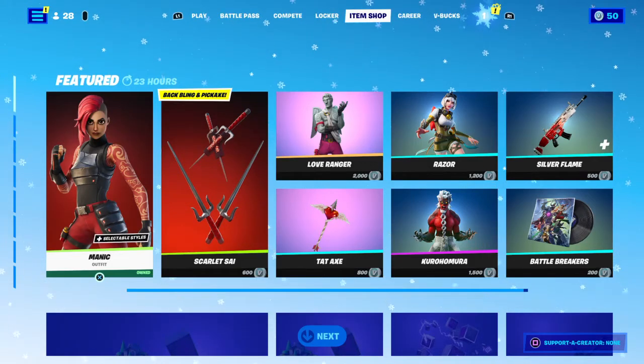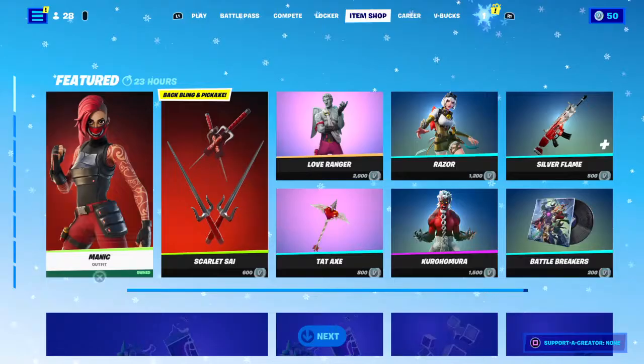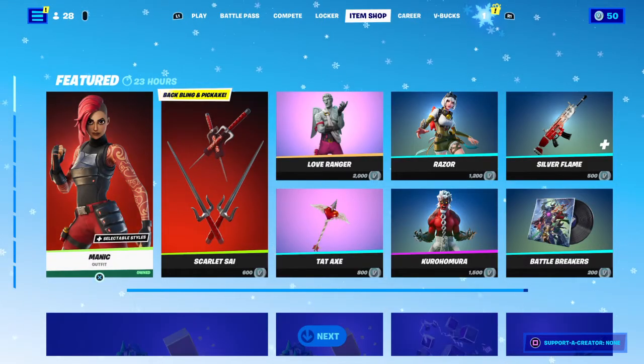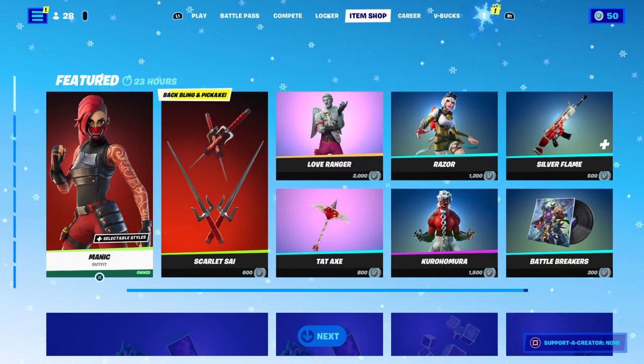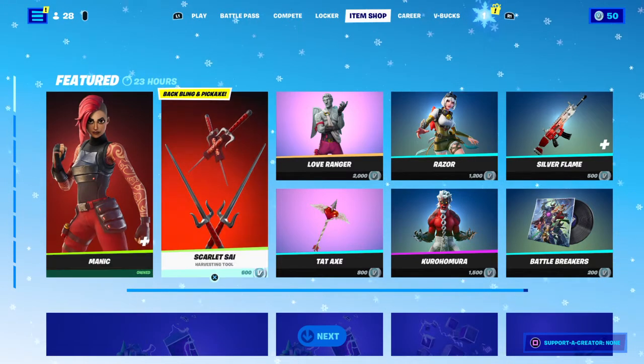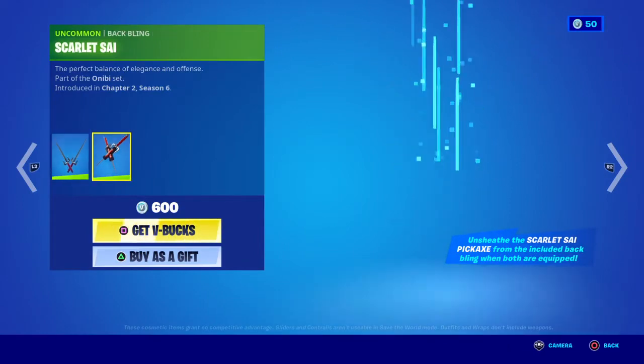Hello everyone, welcome back to the item shop review. Today we're starting off with Manic. Manic got three new styles recently added — she got helmet off with her hair to the side, mask still on, or you get the mask off. Then we got her pickaxes.